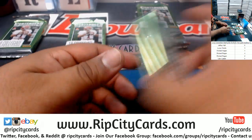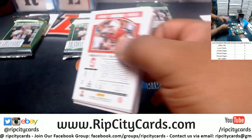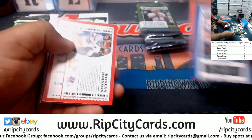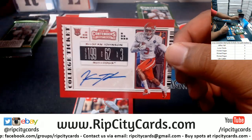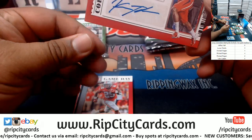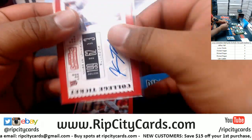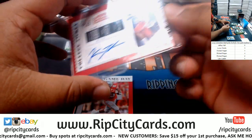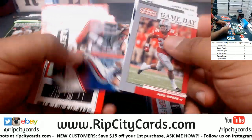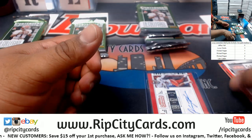Let's get to ripping! Good luck peeps. Let's start with pack five for Tyler — gonna keep everything in this pack. We got Keishawn Johnson — there's your autograph going to Tyler. That's it for that pack.